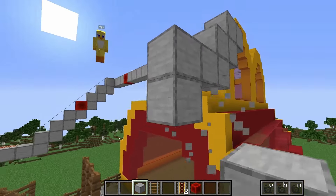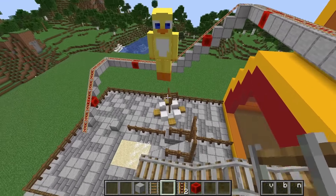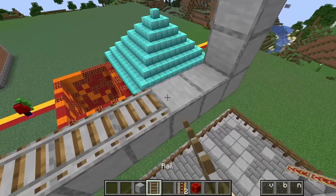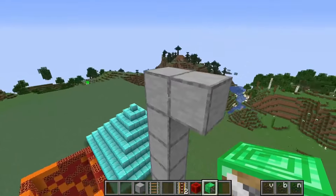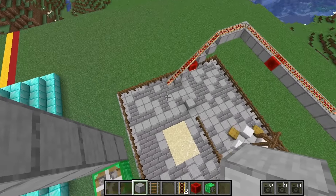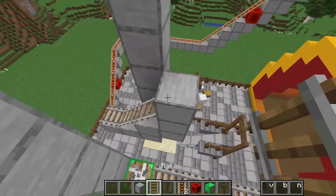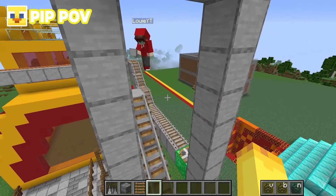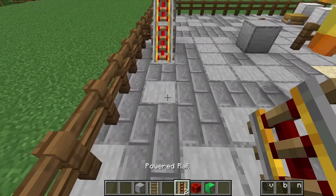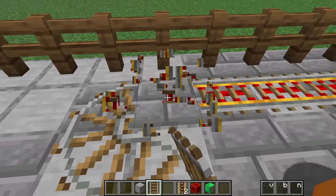Louie reveals the roller coaster does a loop-de-loop using rails, fans blowing you up and to the side, then rails to catch you at the bottom and send you through the loop. Pip is skeptical but gets in the cart. He makes it through successfully: 'It actually worked! That's so cool!' Louie sets up powered rails for the continuous ride, and the epic drop sends you back to the start.